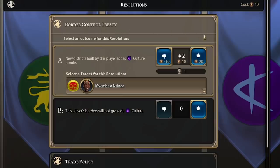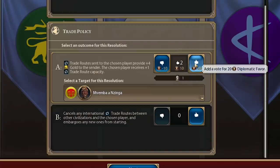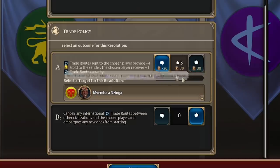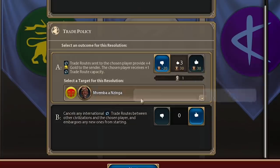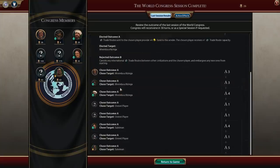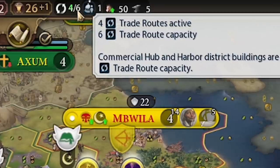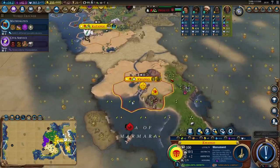A neat little trick about the border control treaty in the World Congress: the AI always votes for themselves once, so if you vote for yourself twice you typically win it without any trouble. Similarly with the trade policy - as long as you have good relations with other civs they'll usually vote for you, so you can throw a few votes at it and definitely pick it up. Everyone voted for themselves once, I voted for myself twice, and I win it. For the trade policy, because I have really good relations, they voted for me and I'll get an extra trade route - now I have room for two, which is really nice. I'll buy a trader in Quango to try to get this city up and running faster.